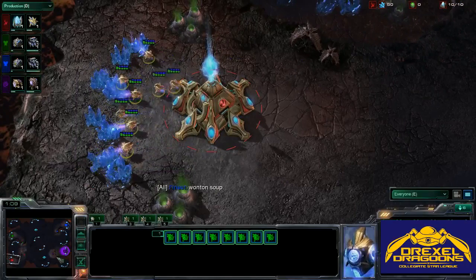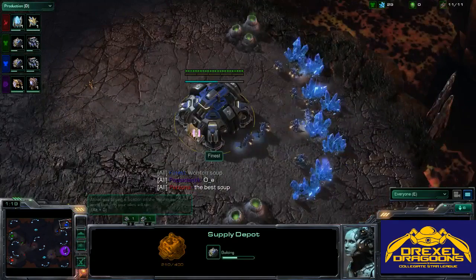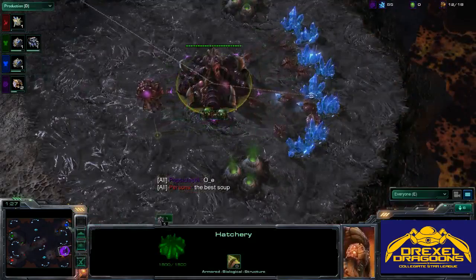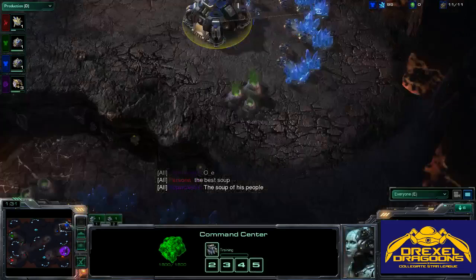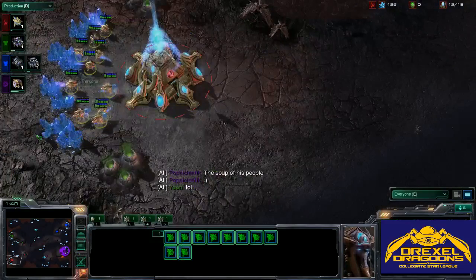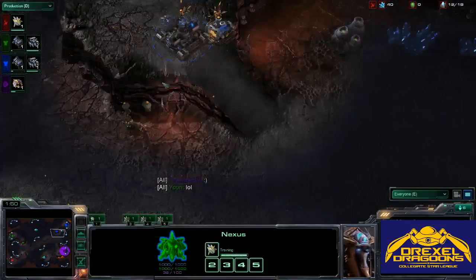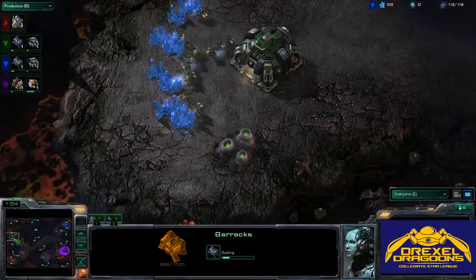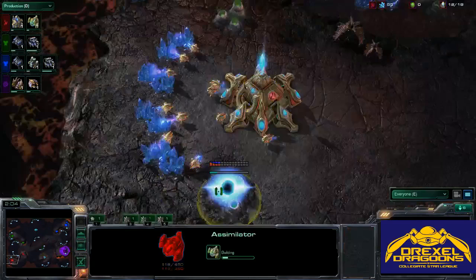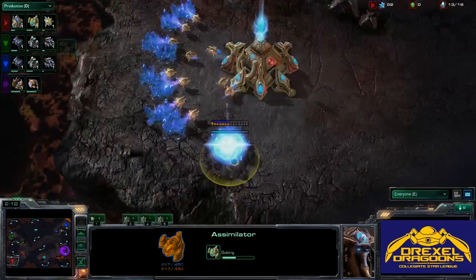We see standard openings from every player — they're all just going for the basics: supply depot, starting the game. We don't see any immediate cheese, so perhaps we will see a slightly longer 2v2. For reference, we have RIT on the right side of the map — the Terran and Zerg — and the Dragoons on the left side — the Terran and Protoss. We see a Rax out of each Terran player, really standard openings. The first gas is going down for the Zerg player, and we should see a spawning pool soon. For the Protoss player, we see the gateway into a 14 assimilator. Pretty standard — everything is playing out normal right here.